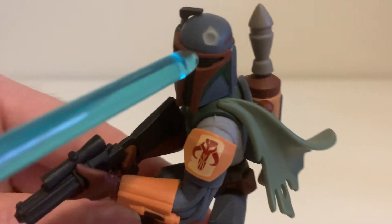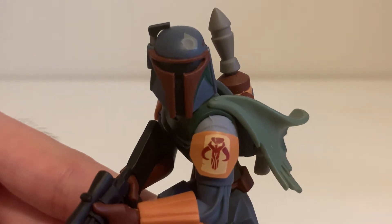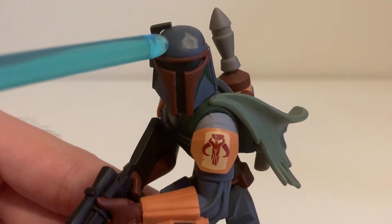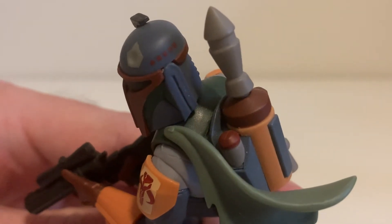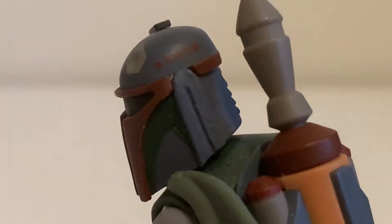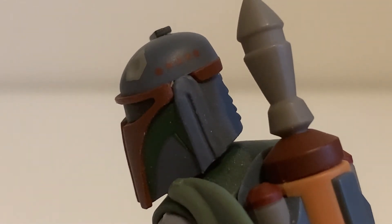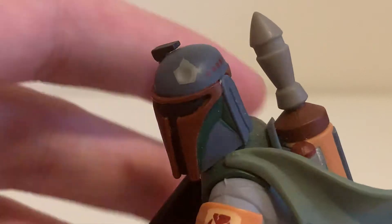And you've got his helmet, of course — kind of stylized to fit Infinity, but I think it works. You know who it is, you know the colors. We've got the dent on the helmet. I will complain about one thing — right here, these marks on his helmet. These are red, kind of squares. That's not really accurate — it's supposed to be yellow stripes. But whatever, we'll just ignore that. We'll just say it's a creative liberty.